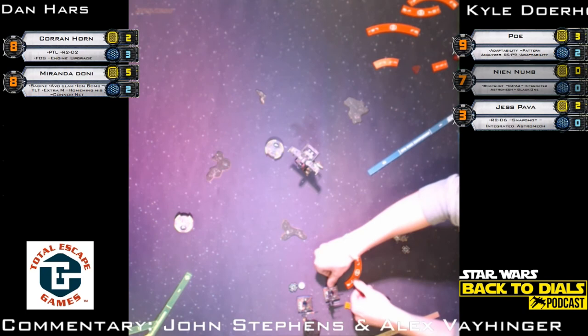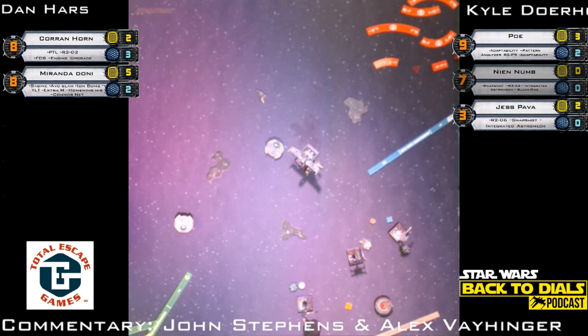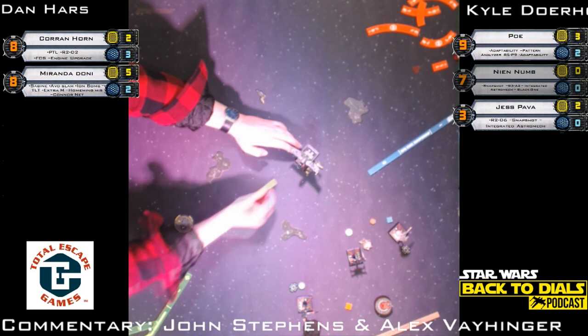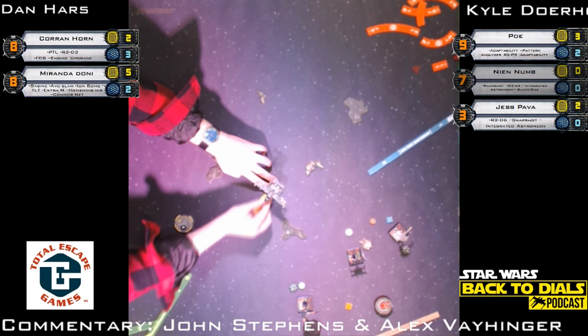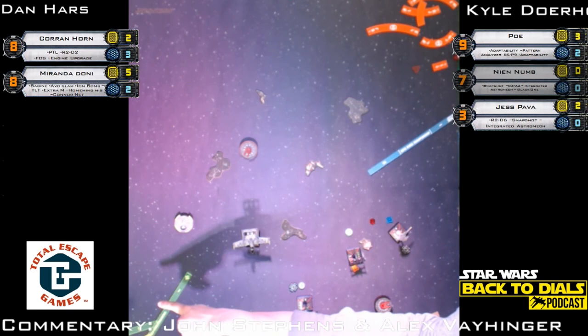There is the hard left turn by Jess — going to clear that asteroid, she bumped it. Fly casual, folks, fly casual. After eight rounds players get tired, hands get shaky. Players have been rolling dice for more than 13 hours. There's a straight maneuver — and that's what the slam is for. When in doubt, slam out of arc — that is the cardinal rule for Miranda and pretty much any K-Wing with Advanced Slam. Dan might remember a slam token there.